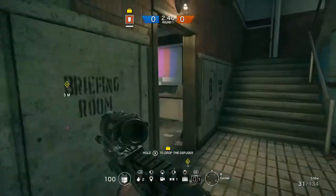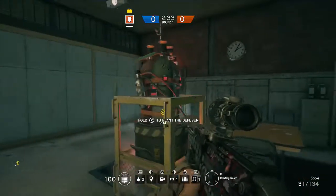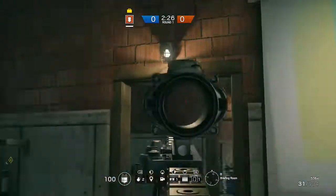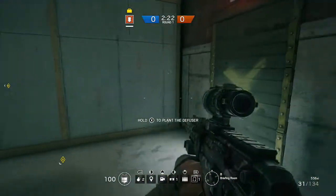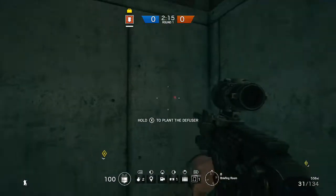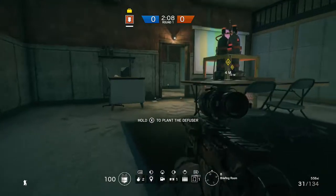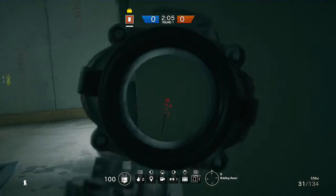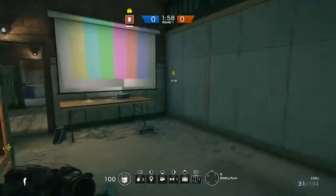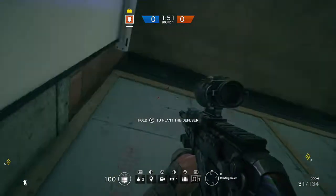Next we move on to Section A — the briefing room. It's a bit easier to defend and attack. If it's a bomb situation you'll have to split your defences between the two. Castle barricade this door and this door, reinforce all of those walls, then mute or bandit as you see fit. Defensive points: the back corner gives good coverage of the door and wall — no one will shoot behind you. Another good one is down here with a deployable shield facing towards here; you've got coverage to your right and can also shoot towards the door.